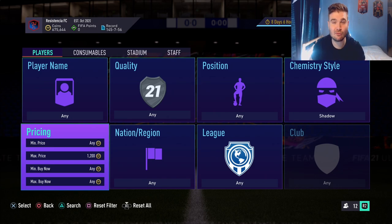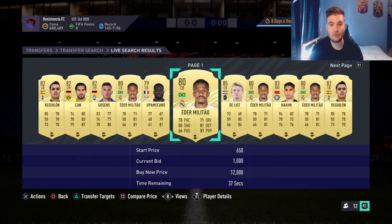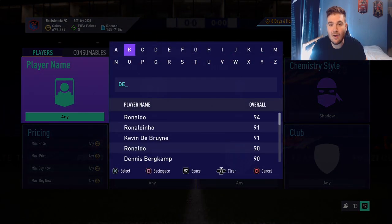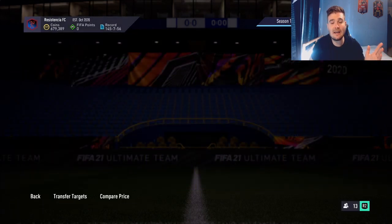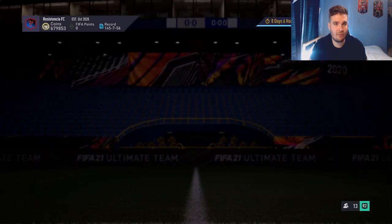We are looking for defenders. Militao goes for about 2.2k — we could bid on him. Ideally, depending on your profit margin, you're looking at between 500 to 600 coins. Dele will probably go for around 4–5k. If you're new to this method, you need to look the card up on the market to see how much it goes for in a Shadow. Dele looks like he's going for around 6.2k, so after tax that's 5.7k.